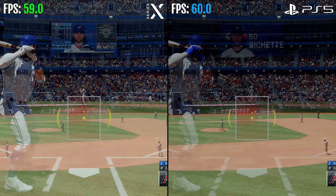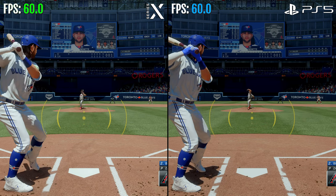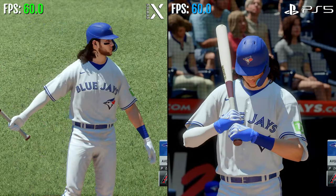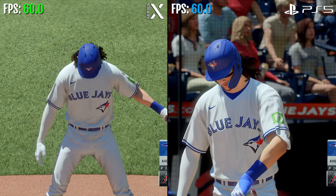Be ready to swing from the first pitch. You get something straight, you better turn on it. If you can get the ball up in the air — that's a good one down, takes a strike. A half swing that could get out of the ballpark with a guy who's got decent pop.